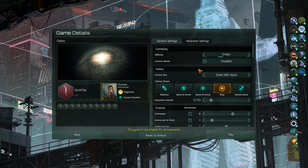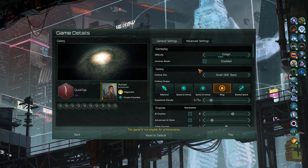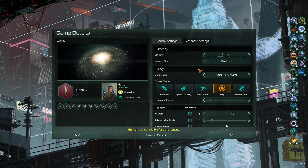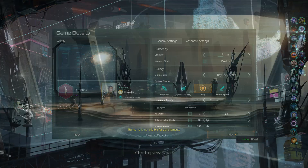If you've already got a game that you're playing and you want to see if you can use console commands, hit escape and there will be two different save options at the bottom. If they are grayed out and there's a little fist icon, that means your game is in Iron Man mode and you will not be able to use console commands.